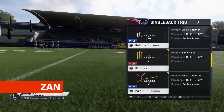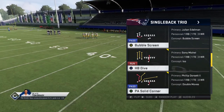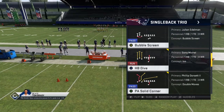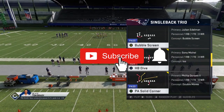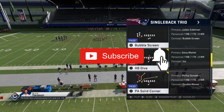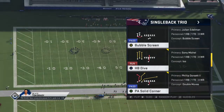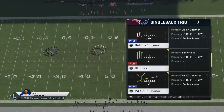What is up guys? For playbook.gg, in today's video we're going to take a look at a one-play touchdown out of the Single Back Trio formation, which is one of the formations in our newest offensive game plan on playbook.gg. Before we dive in, make sure to subscribe to the channel and hit that notification bell so you don't miss any of the great tutorials headed your way.